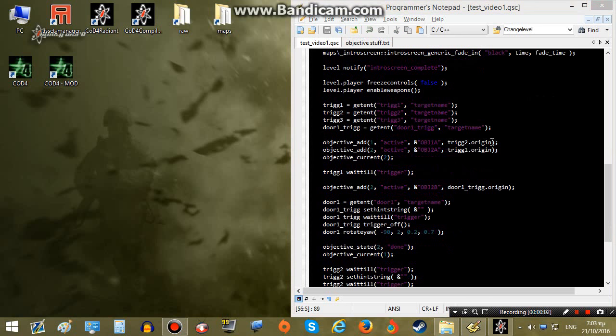Next we have this line which is basically responsible for the objective. This is a function that is called with parameters. The first parameter is the objective order — we can set multiple objectives at the same time in different order in our objective list in-game. This is the state of the objective; for now let's keep it active. Next we have the objective string, the localized string. This will be the text of the objective displayed in the objective list, explaining what the player has to do. And then we have the origin of the objective — where the objective is located on the player's minimap.